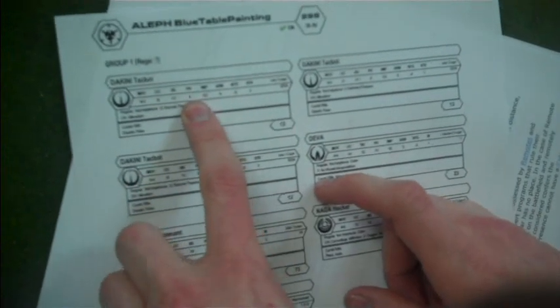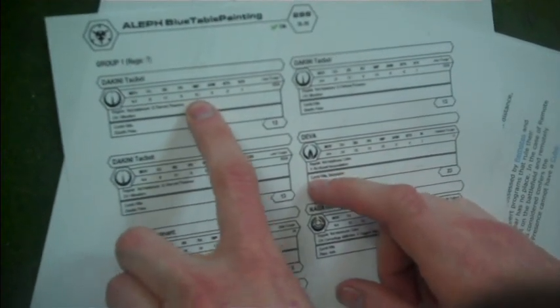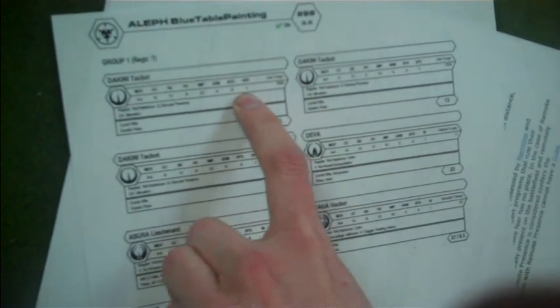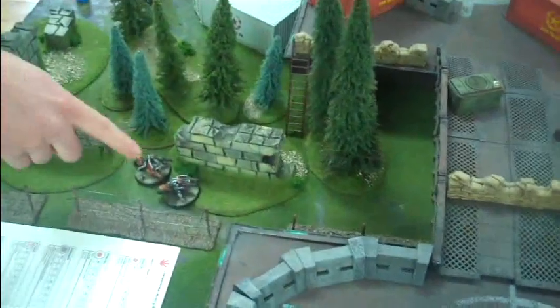Structure is for robots and TAGs, and wounds is for people. So for his impetuous order he's going to do a short skill movement — every order has two skills you can perform inside it. And every unit has a first and second movement range they can move. For impetuous troops they have to move their first movement value unless you spend an additional order to stop them from being impetuous.